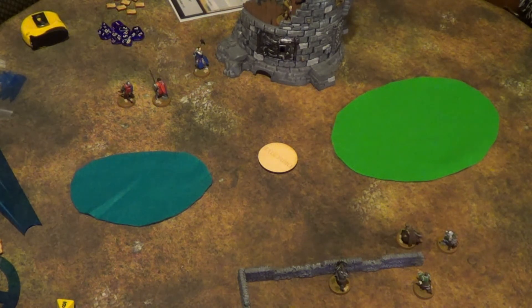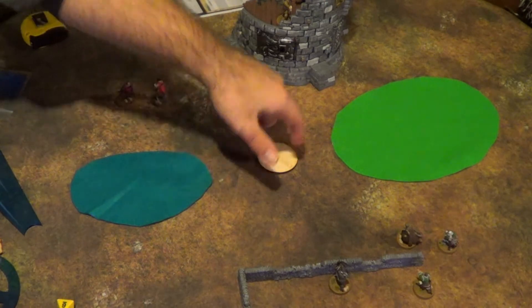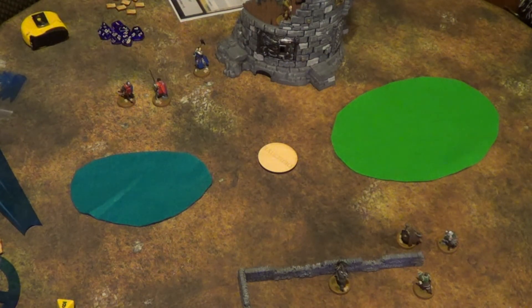Both casters start with 15 power and have a D10 CAR, with little tokens to denote their power. We have an objective in the middle — it does nothing for terrain, doesn't block line of sight, and you can move over or around it. The objective of this tutorial is to have a model in base contact with the objective without an enemy model within three inches, for two consecutive turns. If someone moves in, the counter resets.